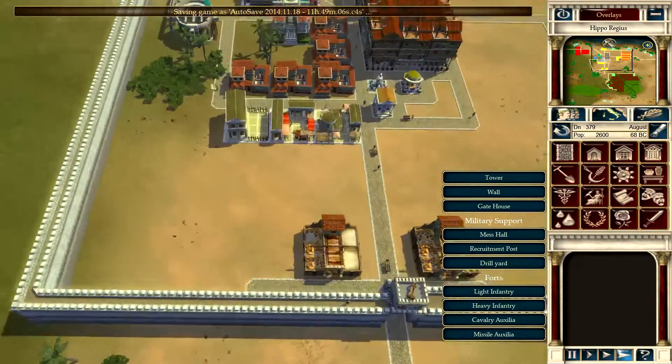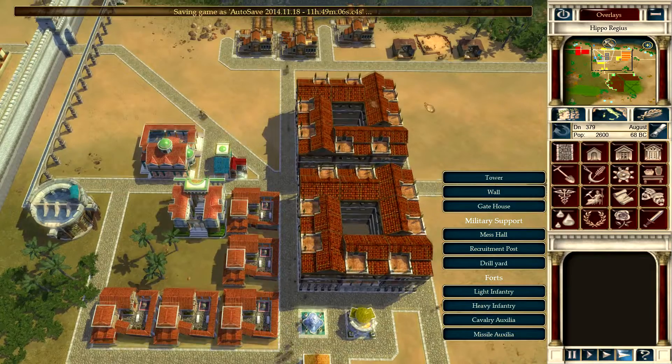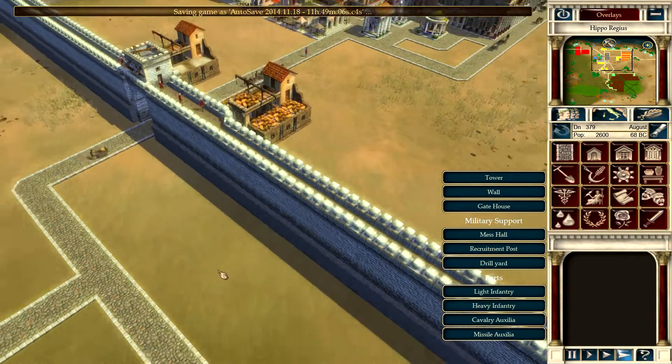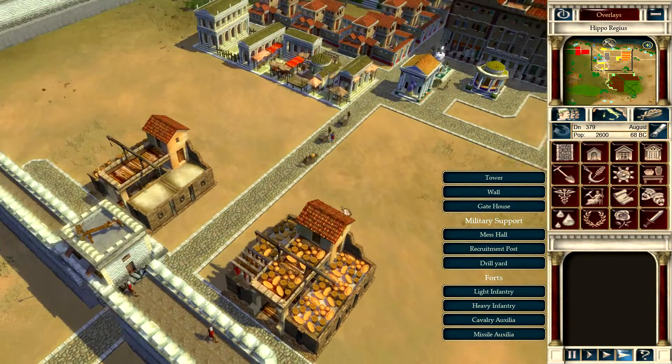We have three gates on the south, east, and west sides, which is awesome. Reset view - I didn't realize that zoomed in at this angle was the standard view set.